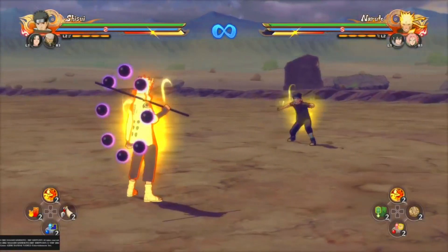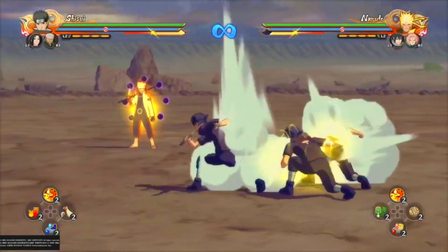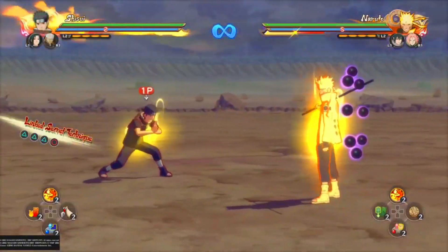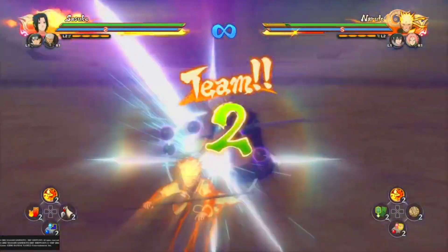And then his tilt — honestly it's not worth using in neutral because of the slow startup. But if you do land it, you can teleport straight to your opponent. It has good stun off the first hit as well, so you can switch and go into a combo with your new character, or get an ultimate Jutsu or team ultimate Jutsu off the stun. Keep that in mind if you decide to use it.